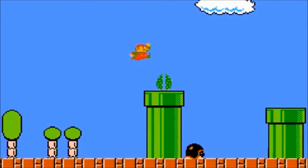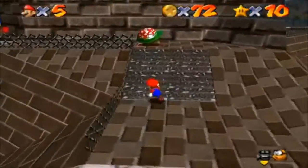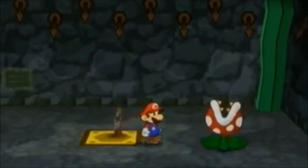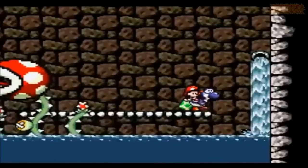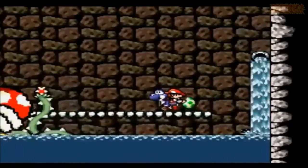Despite all these congruent traits, unfortunately, as the franchise evolved, some of the initial traits started to fade. Piranha plants themselves are no longer exclusive to moist areas — now they thrive in caves, snowy mountains, and even lava in outer space. But even with that, one cannot deny the clever inspirations that helped create one of Mario's biggest enemy staples: piranha plants.